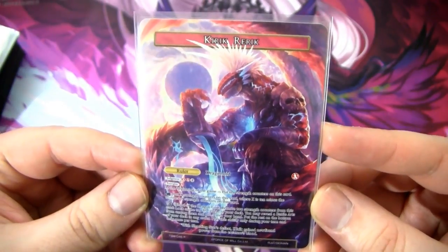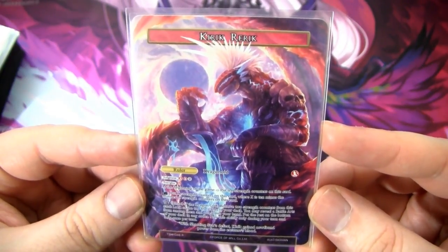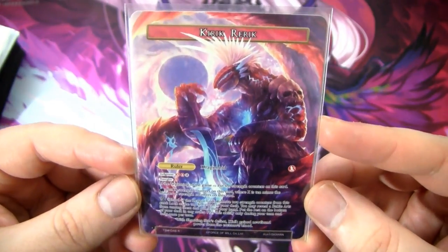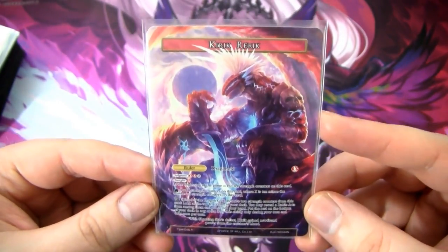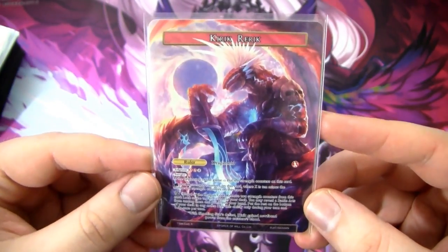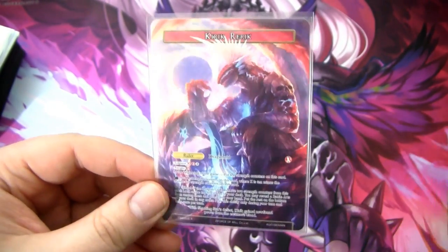He also has his unsealed ability, Blood of the Dragon God. This is a really, really good ability. It says: remove two strength counters from this card, look at the top five cards of your deck, put a battle arts from among them into your hand, then put the rest on the bottom of your deck in any order. Play this ability only during your turn and only once per turn. It's a great value engine — it keeps your hand full and gets you key cards, specifically Playdead.